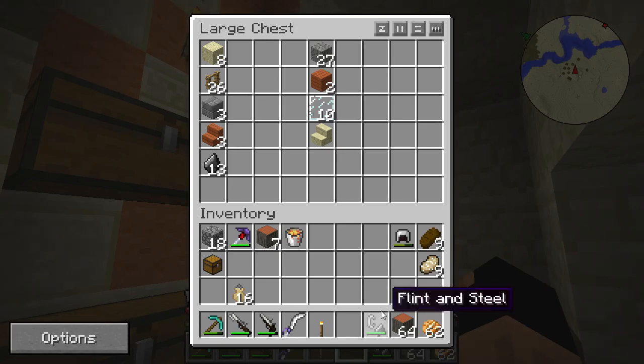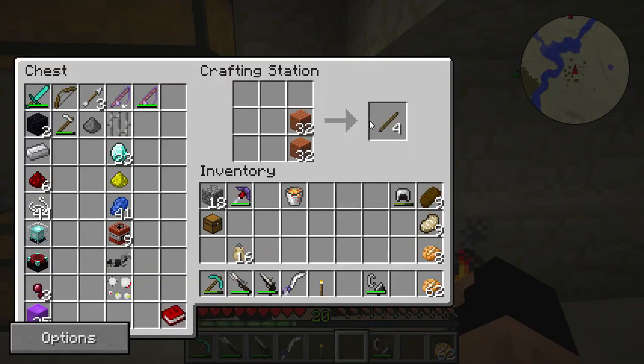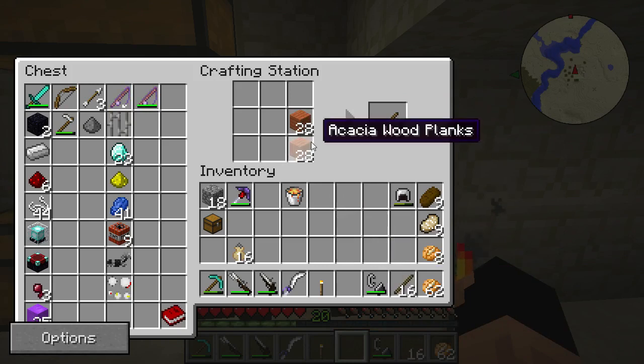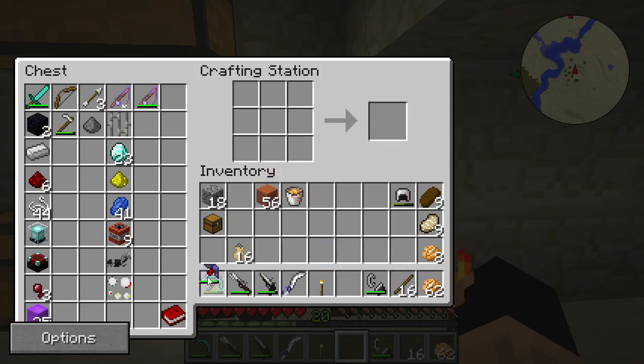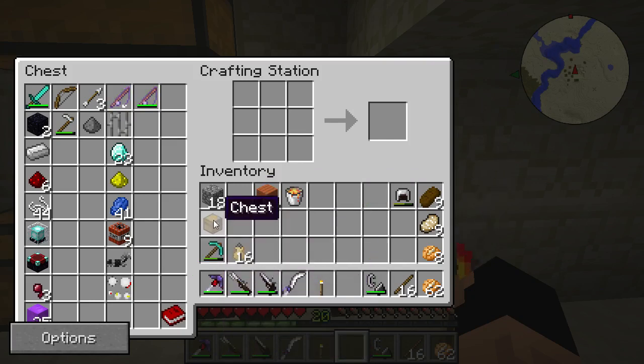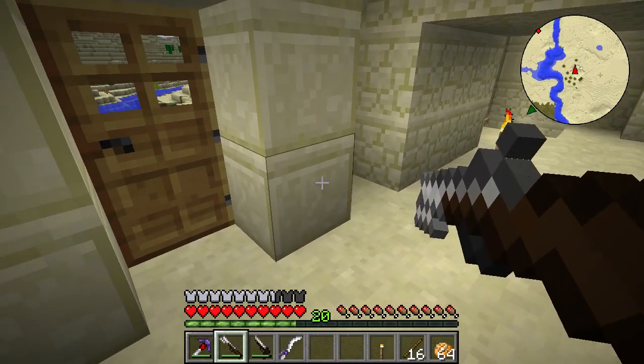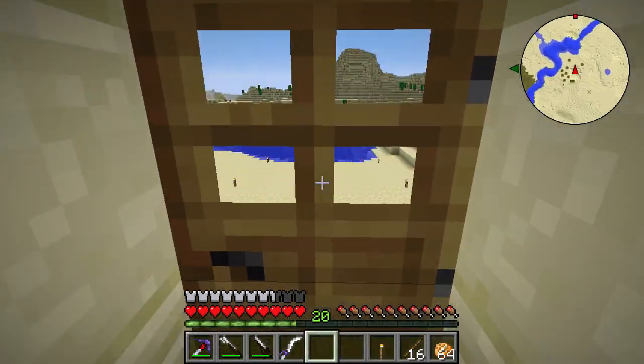We don't want to take all the wood since we won't use it all. We'll take 16 logs which gives us a stack of 64 torches, and keep the rest of the wood on us. We'll keep this pickaxe in front and the other on reserve since we probably won't need it for obsidian mining. We have a chest in case we run into a lucky box. Let's reload the musket - there we go - and then find a cave.